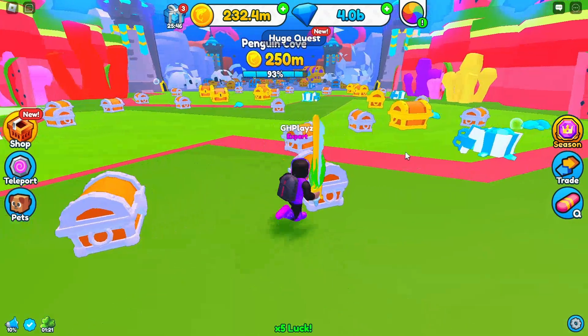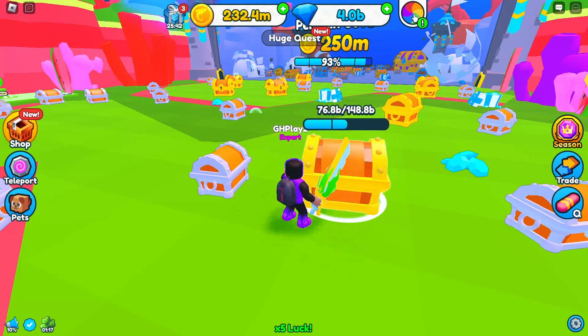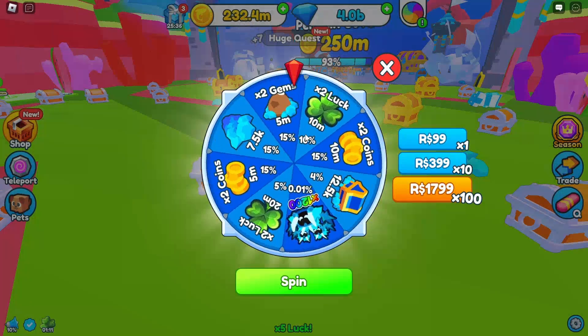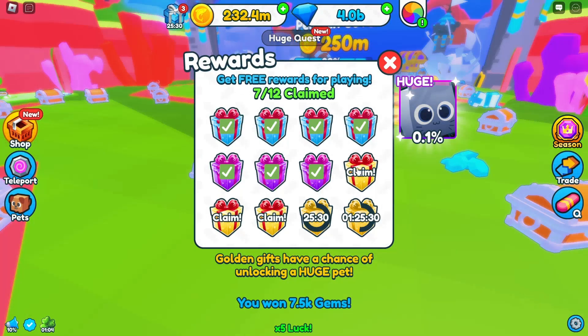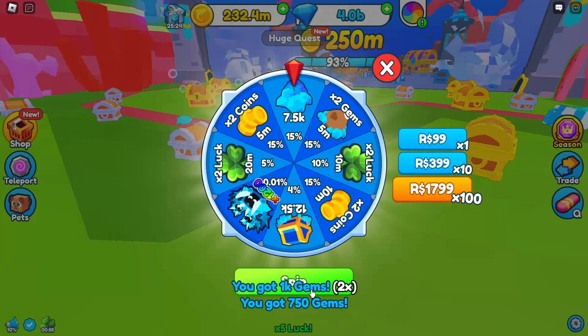Oh, there's an AFK chest over there — let's quickly spin this. Maybe we can get a coin boost or luck. We got gems — 7.5k. They did change the daily rewards, looks better in my opinion. We didn't get any boost.